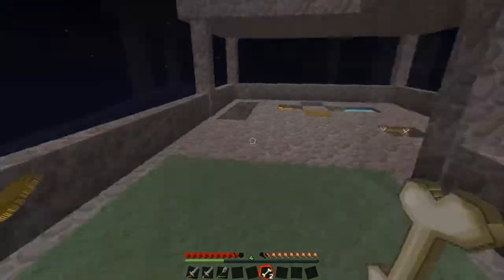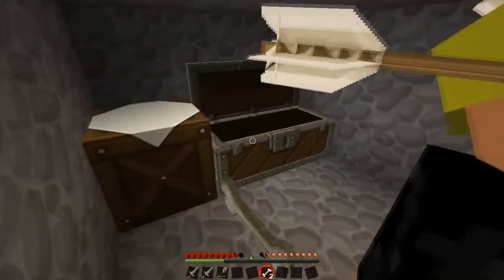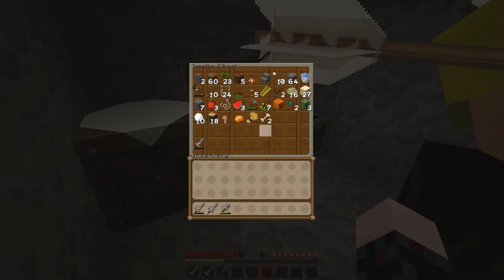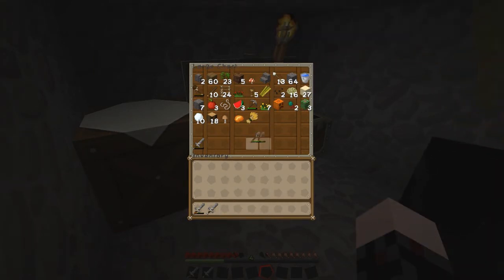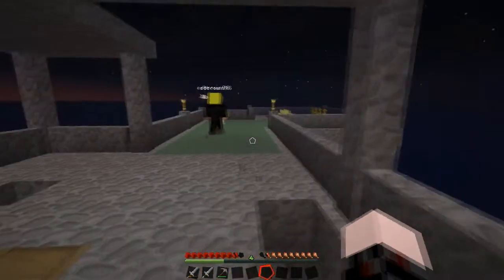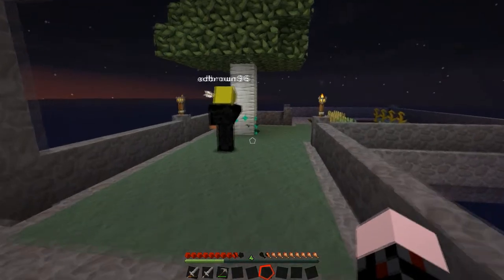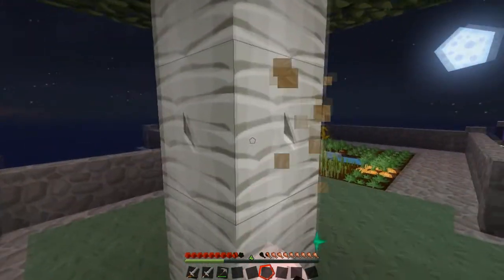We need some trees. There's a birch sapling — have we not got any birch wood? That's a good idea. Do you generally use bone meal on it? Oh yes — let's grow the tree. Let's aid its growth with some bone meal. It doesn't completely grow the tree. Look at that — let's get birching!